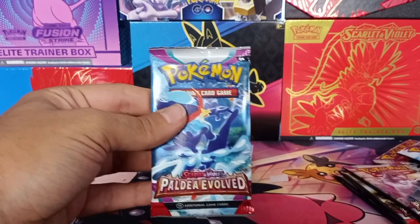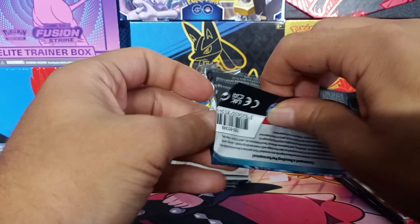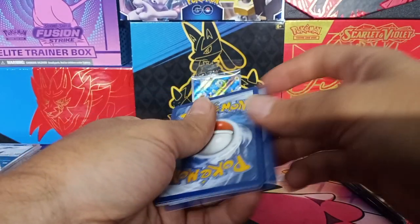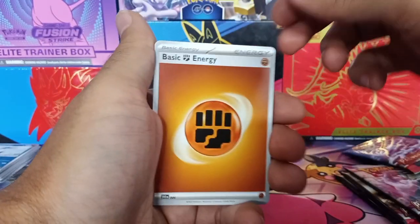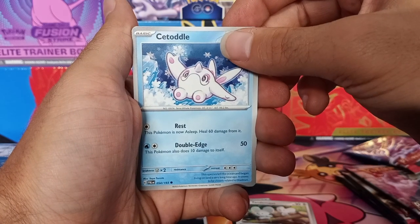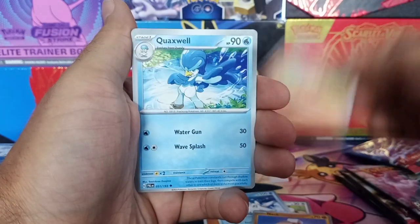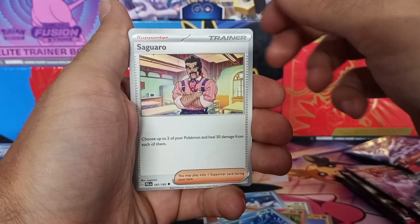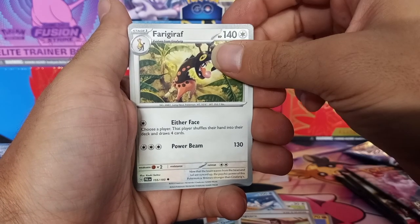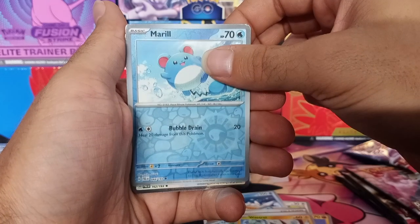Pack number five. Maybe the good cards are in these packs. Another black gold card. Going to the front. Psychic, fighting. Tandemaus, Cetoddle, Quaxwell, Knuckle, Fuecoco, Quaxwell, Salandit, Farajuro, Quattro, Marill, and nothing — Slaking. Wow, what's up with these Paldea packs?